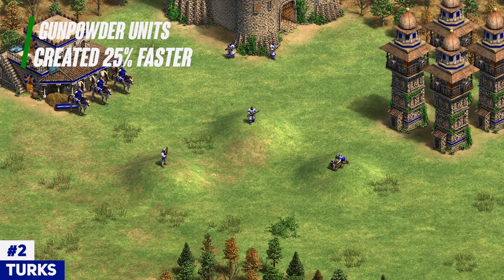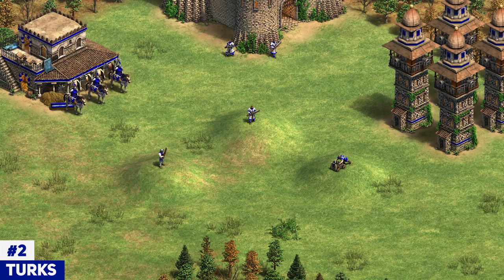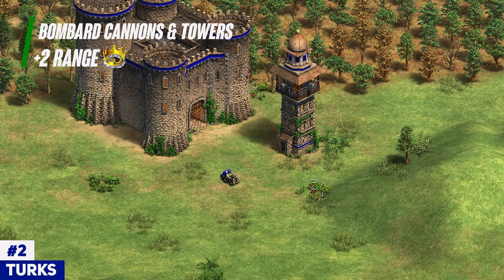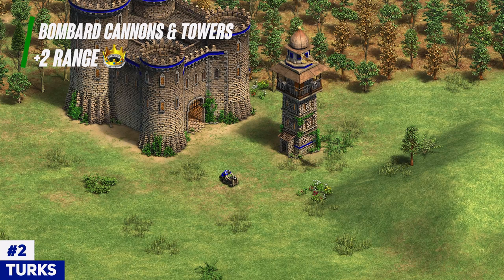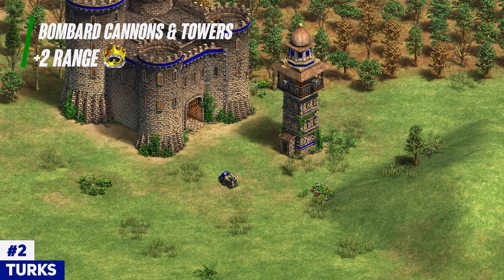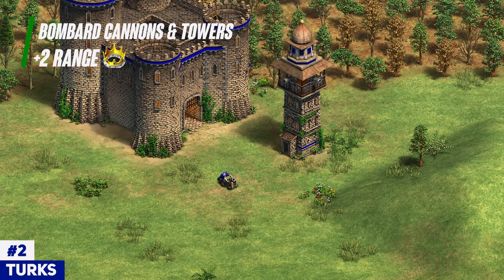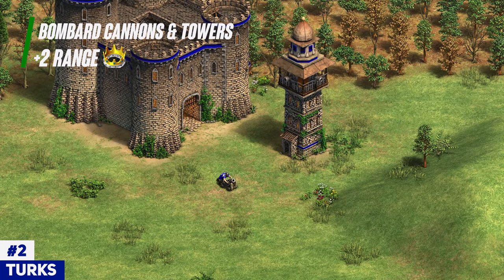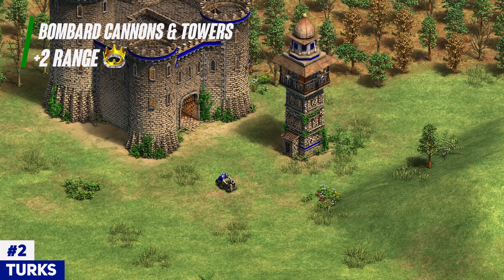You also get a team bonus that is a nice kicker — gunpowder units are created 25% faster, which helps at getting out the numbers a little bit quicker. But there is a really important tech that really pushes the Turks up there, and that is their unique tech, Artillery, giving plus 2 range to bombard towers and bombard cannons. Especially the plus 2 range to the bombard cannons is absolutely huge — 14-range cannons outrange siege engineers and it destroys civilizations that don't even get siege engineers on their cannons. For example, Burgundians going up against Turk cannons — it's not a competition. Turks will absolutely wipe the floor with the Burgundian cannon because 2 range is huge. If you play it correctly, the Burgundians can't even fire back at your cannons; you shoot and then run back to keep that distance and fight at maximum range.